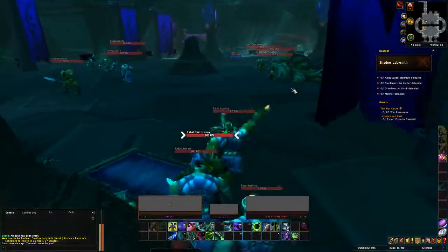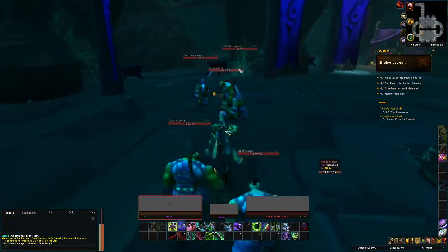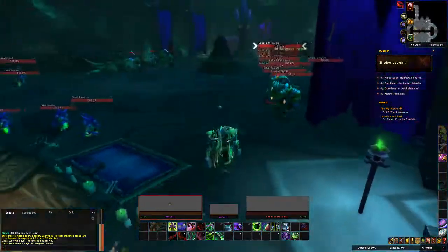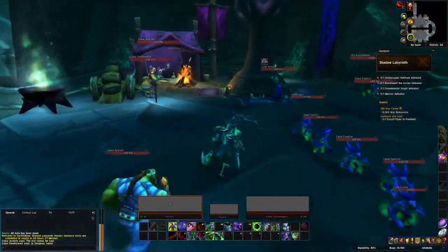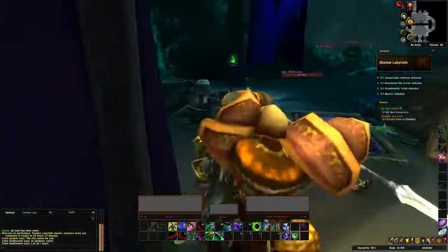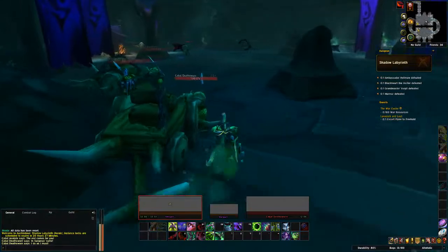The trash mobs in this room have a stun, so that's fairly annoying, but you can usually outrun them. You just run up here, go around, make a loop. Try to pull them all — if you miss one or two mobs, you get them on the way back when you reset the dungeon. The next room is where it's more of a concern of how and where you pull them, because that room has a boss.